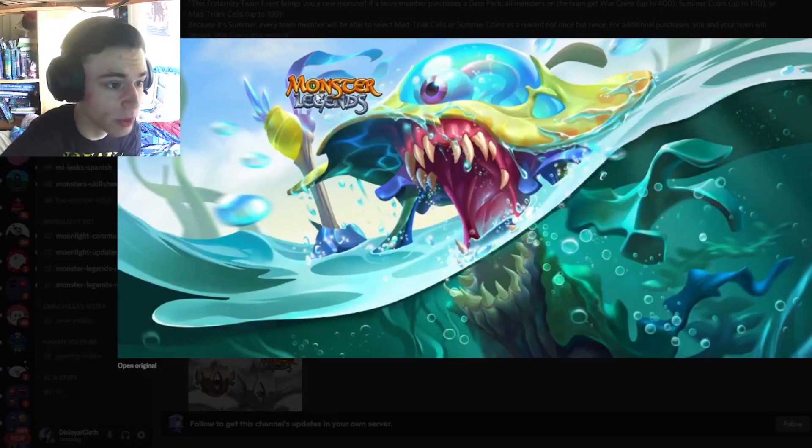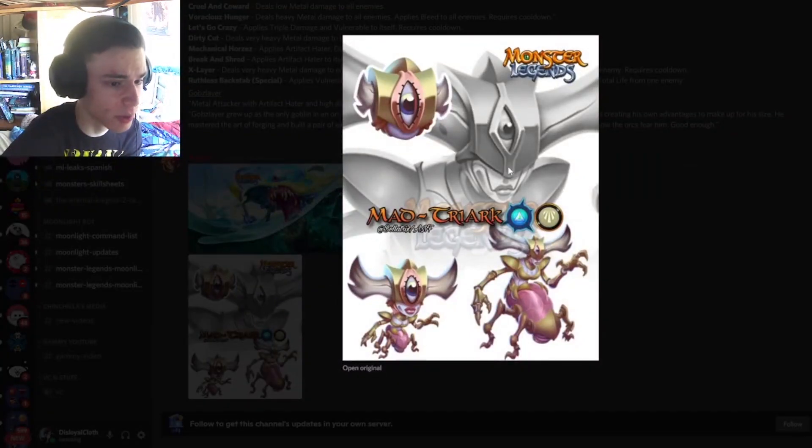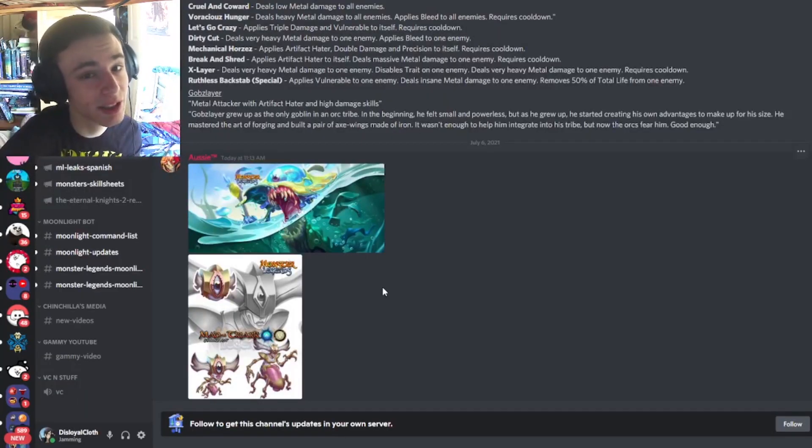We also have a new alligator loading screen which looks pretty cool — they keep up the good work with the loading screens, they've all looked really good recently. Then we have Matriarch's design, the monster we just saw the breeding combos for. It looks a little weird, but the design doesn't really matter if it's a good monster, so yeah definitely try to get this one — it seems really good even if the design is kind of weird.